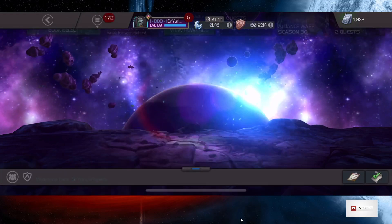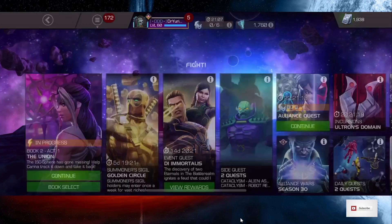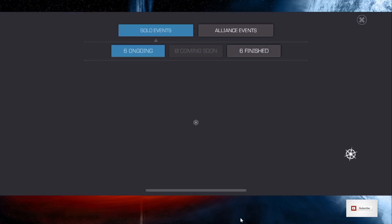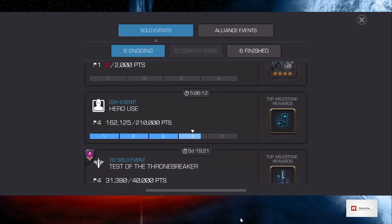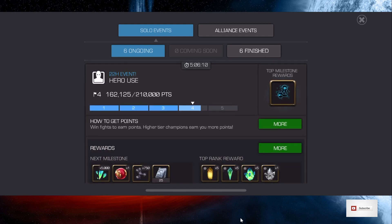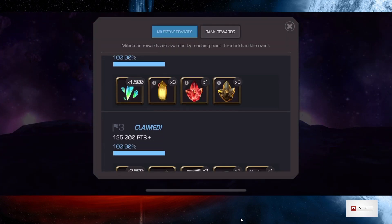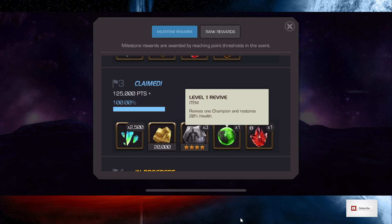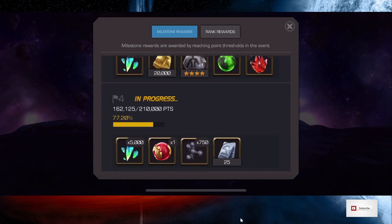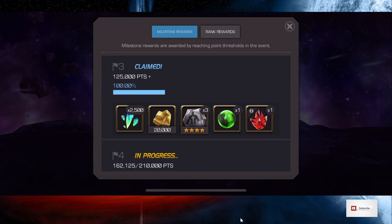The first place we can get revives happens almost every day in our 22-hour event. Once we accumulate up to Milestone 3, we're going to get a 20% revive — a 20% level 1 revive, 20% health. That's the only one given out from that event, so that is one place.